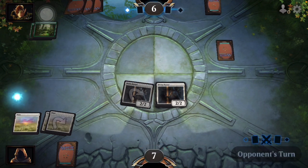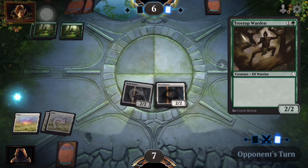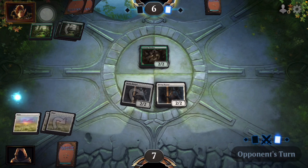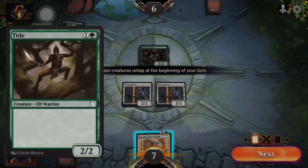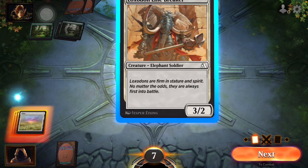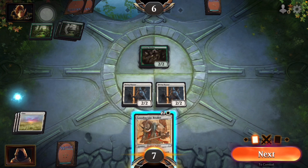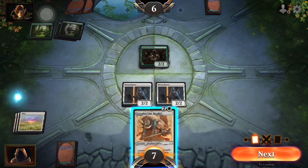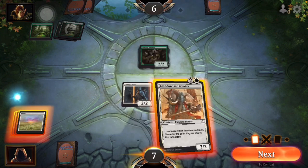Obviously being the first match of the game it's gonna be programmed for us to win. That one is the Loowox Odon Line Breaker — he's an Elephant Soldier, he's got a three-two. So he's got an attack power of three and a defense of two. He could take out anything with a three defense or lower, but anything with a two attack or higher can take him out, same with the two guys we've already played. But we're gonna play him.